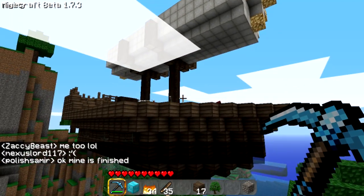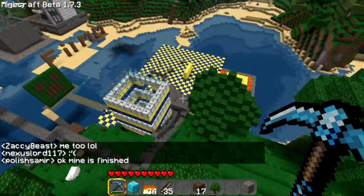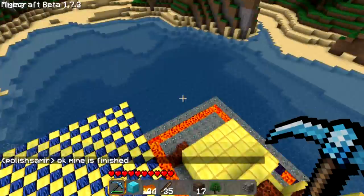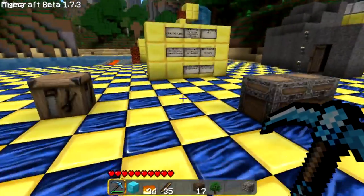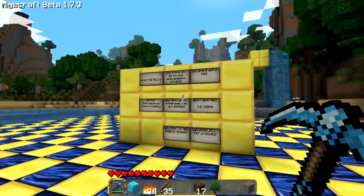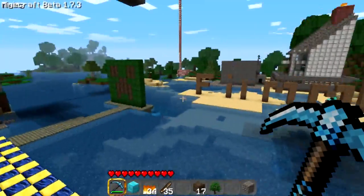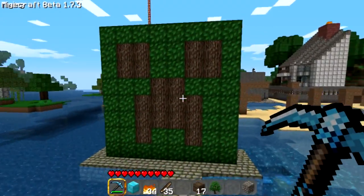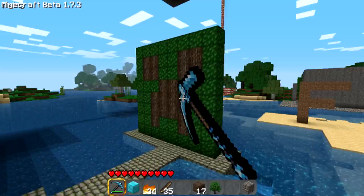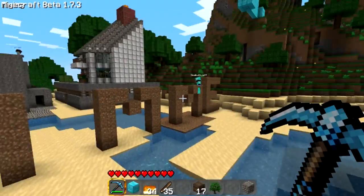I thought about showing you guys some more houses that they have built. Here's the rules — like a wall thing, checkerboard. He just wanted me to show that. The creep — some kind of creeper thing. This was pretty cool, in my opinion.